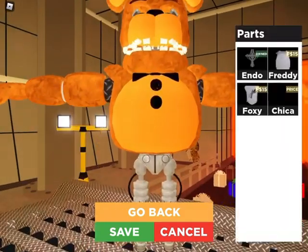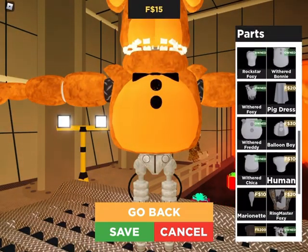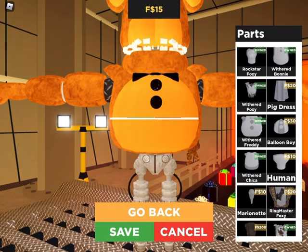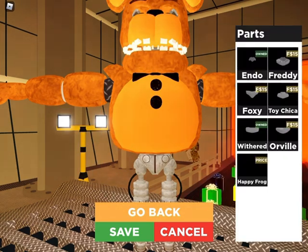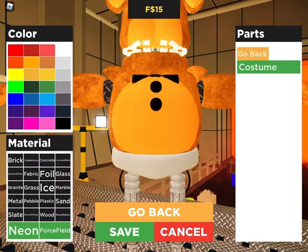Also, I forgot — upper torso. Oh no. That lower torso. Now Withered Freddy. Withered Freddy has no wires.